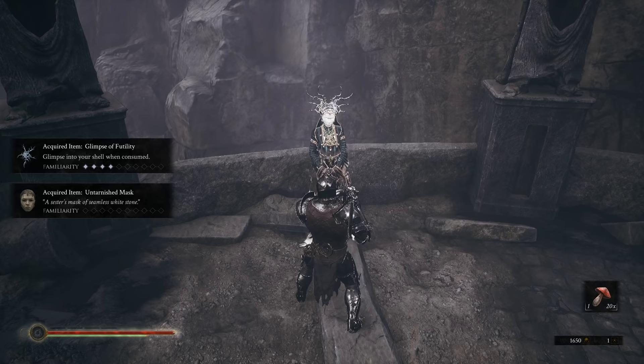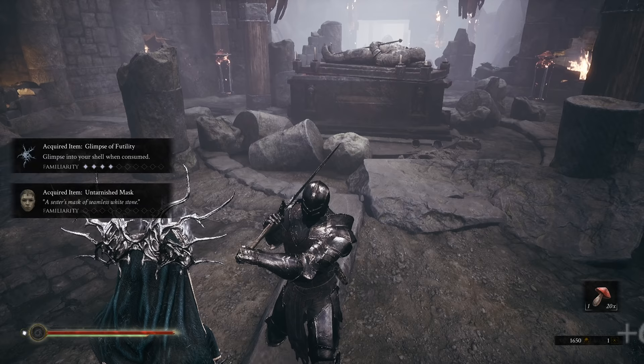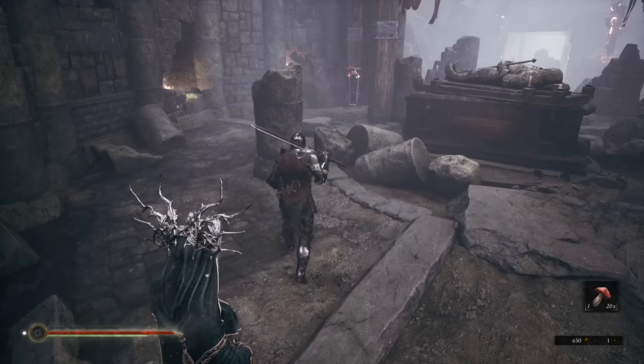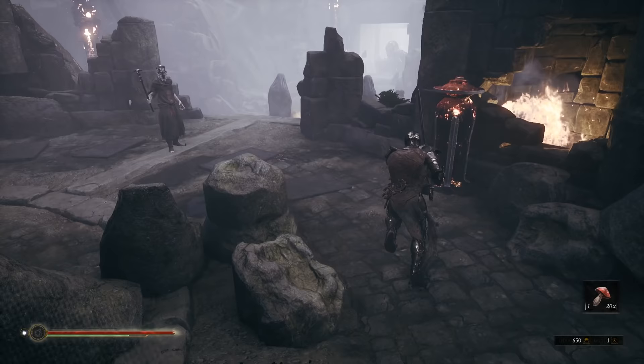All right, I need six — let's get some glimpses. All right, now we have the kick. For the kick you just tap X, but you need one bar of resolve. Now we're going to fight our way through.